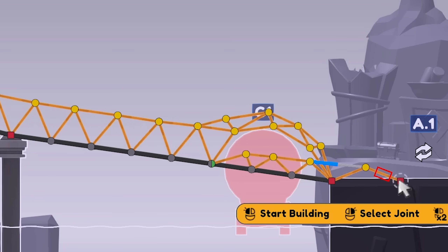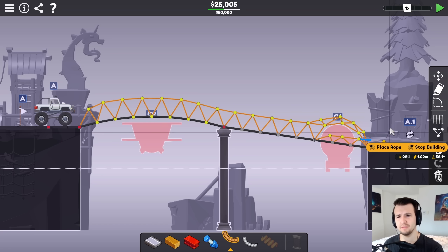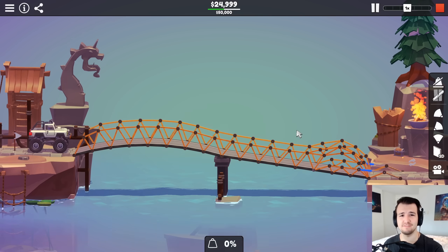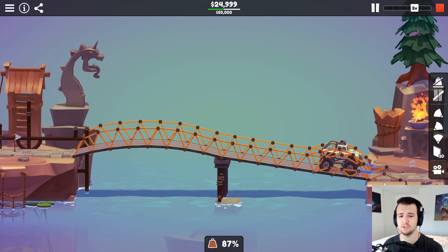That goes under — tension, but I think it'll be under compression later. Actually, let me just try it with rope and save like $5 elsewhere. If that's the only part that breaks, I think I might have a good bridge.